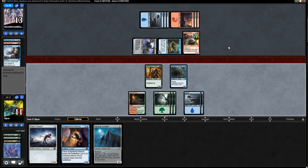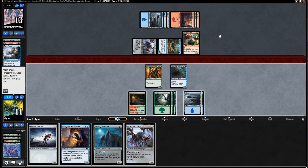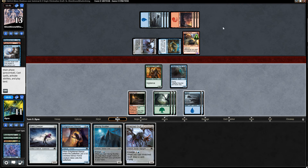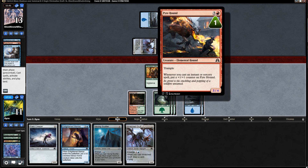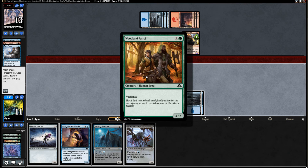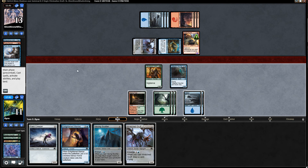Not much of a chance here. We can Wretched Griff, sacrificing Tattered Haunter. They just Collected Defiance the Wretched Griff and deal us 3. Then we just die — yeah, we're just dead. We're not quite dead dead, actually — it's about 9 life. But they can Compelling Deterrence this. No — we're dead, just straight dead, there's nothing we can do. I can play the Wretched Griff, but it just doesn't do anything.